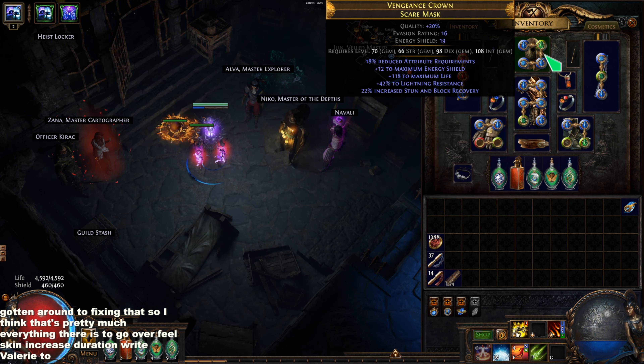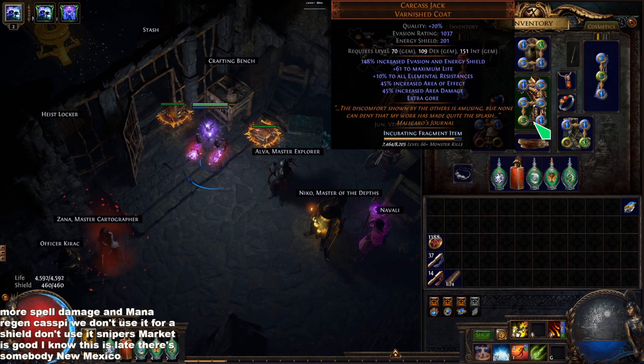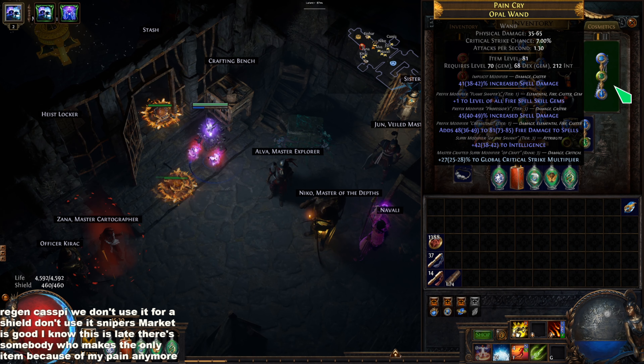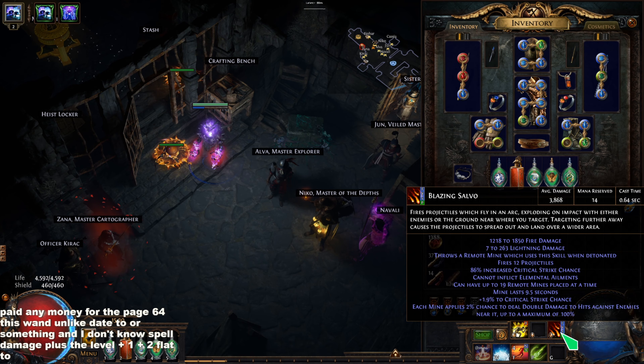The life pool is a little low but it's Softcore. Come down here, grab Acrobatics — I did anoint this on my amulet. Work your way over here. Honestly I could probably remove this AoE node since the AoE on Blazing Salvo isn't that critical. The priority is: get your life, get your damage, get your life, get your damage — life and damage are the main focuses.